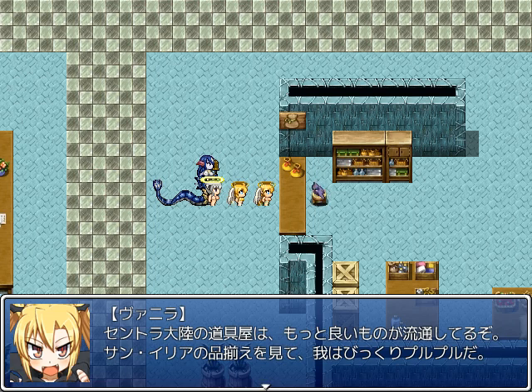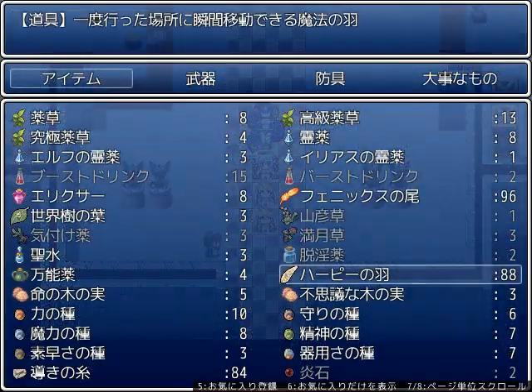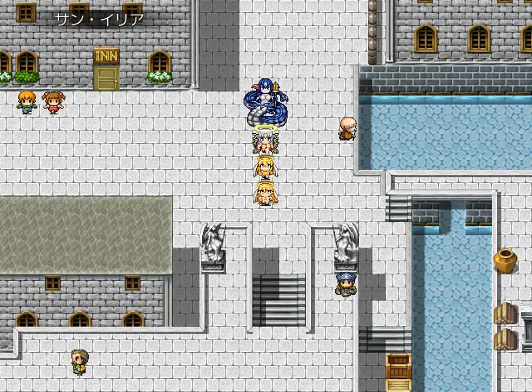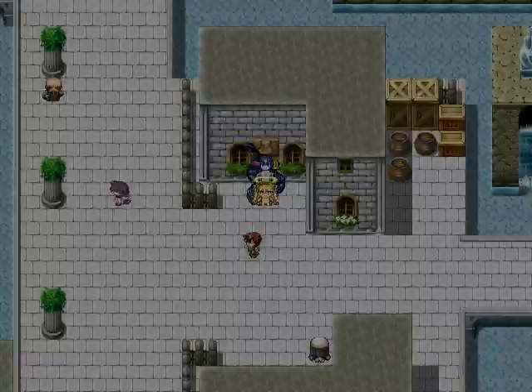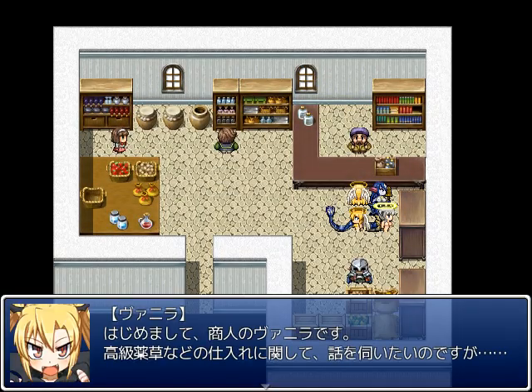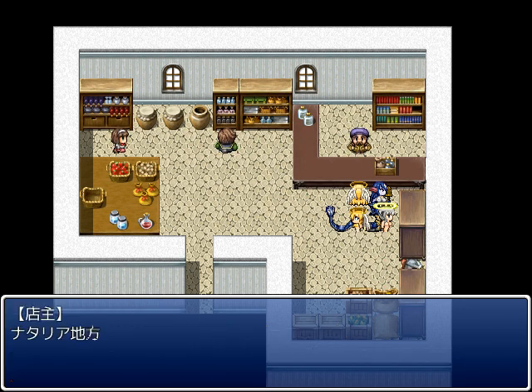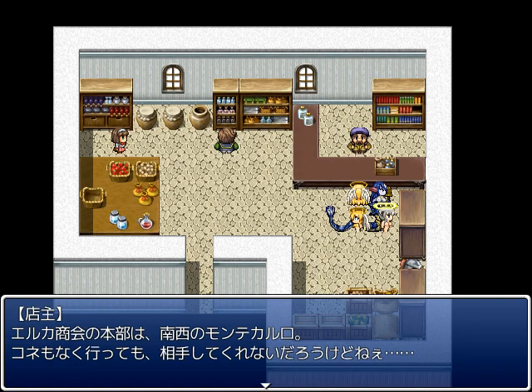Vanilla was quite excited by it all, so let's expand our routes. I don't even know where the item shop is. Hello, Merchant Vanilla here, we want some Herb Pluses. If you want to do stuff in the Tali region, you need to go through the Elka company — their firm headquarters is southwest of Monte Carlo. You're gonna need something to get in the door.